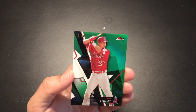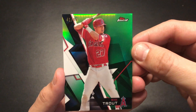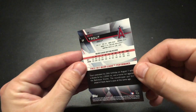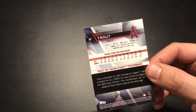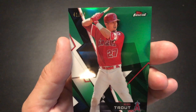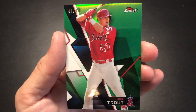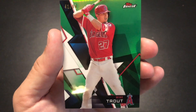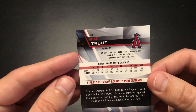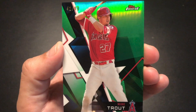Check that out — number 41 out of 99, Mike Trout green! Wow, look at that. We caught a trout — that's a nice-looking card. Numbered out of 99, check that out. Mike Trout, nice!